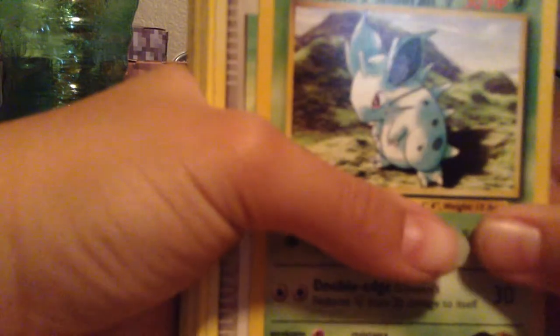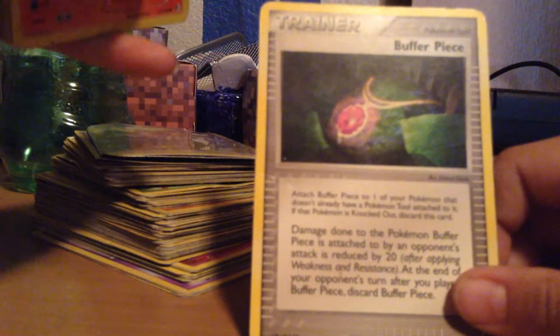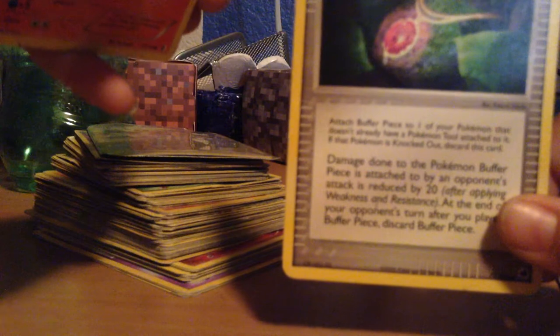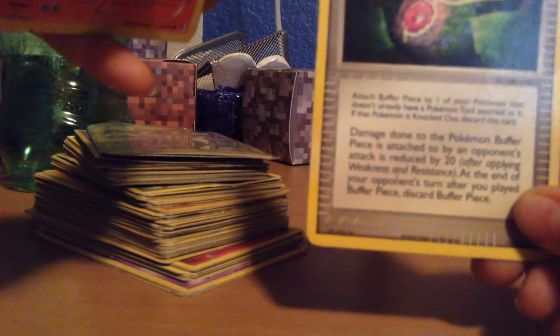A Wartortle. A Larvitar. Giovanni's Scheme. A Potion. A Sandile. A Buffer Piece — let me read that. Attach Buffer Piece to one of your Pokemon that doesn't already have a Pokemon Tool attached to it. Damage done to the Pokemon Buffer Piece is attached to by your opponent's attacks is reduced by 20 after applying weakness and resistance. At the end of your opponent's turn, discard Buffer Piece.